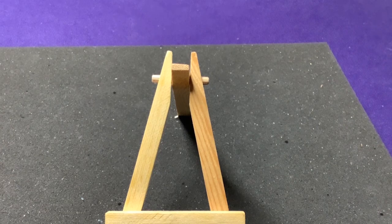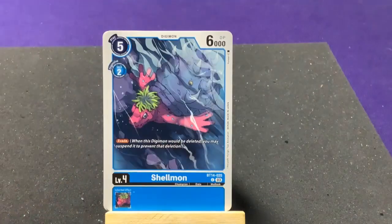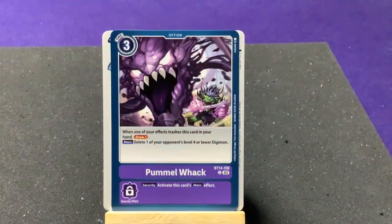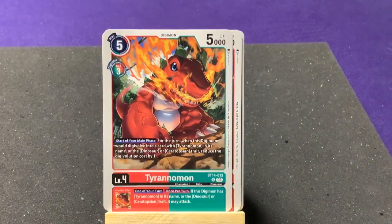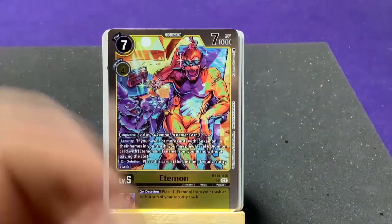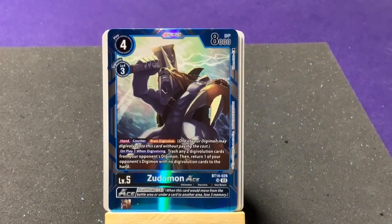Dropping Angewomon into our super rares — that gives us five super rares, not quite halfway but doing alright. Next pack: Shellmon, Geckomon, Gazimon, Palmon — wait, no — Wakamon, Megadramon. Uncommon: Triceramon. Another Bukamon and another Budmon.